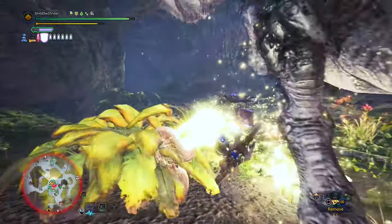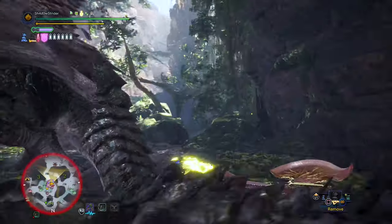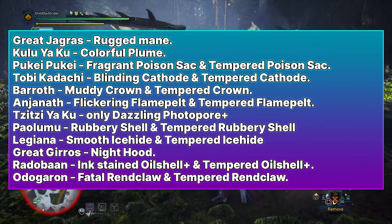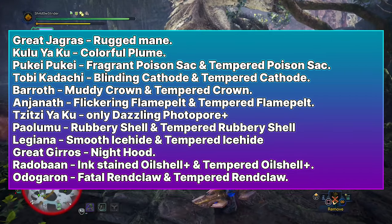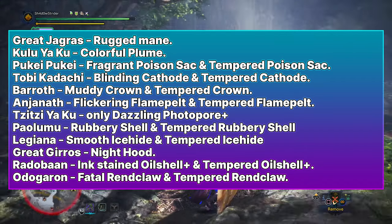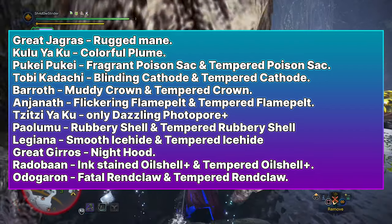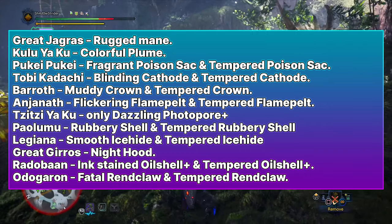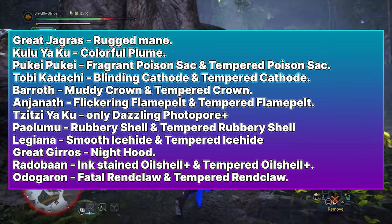Now for the monster-specific drops — I'll mention every normal and tempered drop per monster while also displaying them on screen. Great Jagras can only drop Rugged Mane. Kulu-Ya-Ku only drops Colorful Plume. Pukei-Pukei drops Fragrant Poison Sack and Tempered Poison Sack. Tobi-Kadachi drops Blinding Kato and Tempered Kato. Barroth drops Muddy Crown and Tempered Crown. Anjanath drops Flickering Flame Pelt and Tempered Flame Pelt. Tzitzi-Ya-Ku drops only Dazzling Photophore. Jyuratodus drops Rubbery Scale and Tempered Rubbery Scale. Legiana drops Smooth Ice Scale and Tempered Ice Scale.